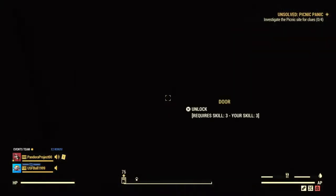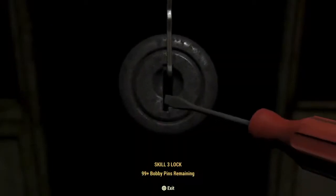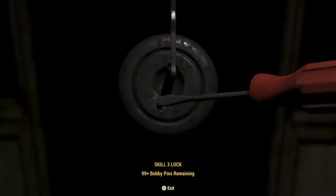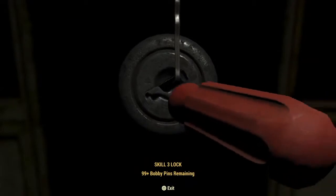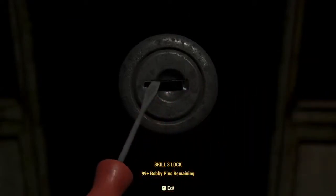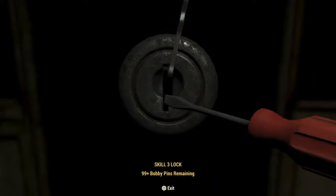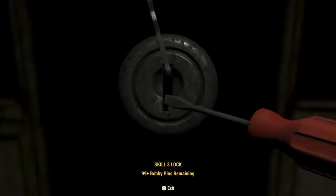To pick a lock, you simply click on it. The right stick moves the bobby pin around, and the left stick attempts to pick the lock. When you attempt to pick the lock, the closer to the exact spot you are, the more give there is. Your controller will vibrate when there's no more give, and the screwdriver will stop moving.